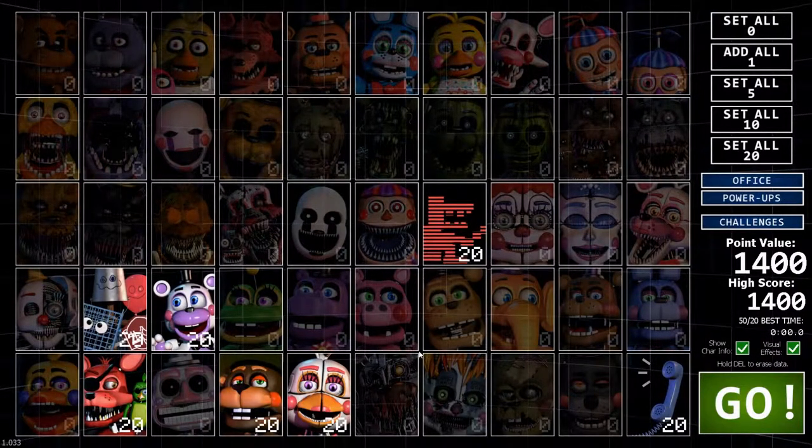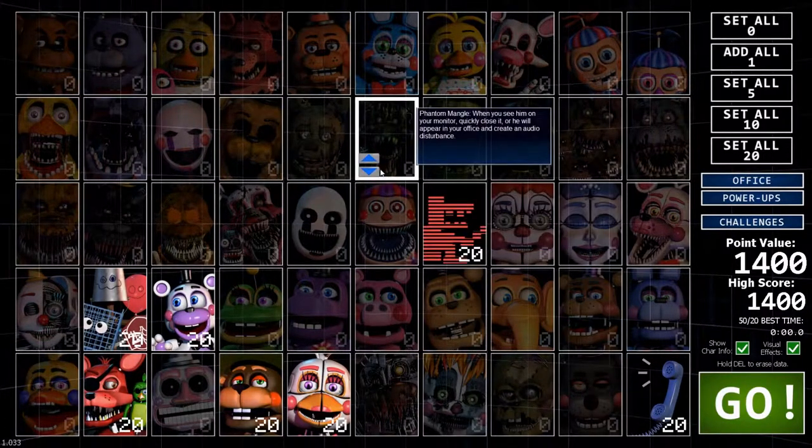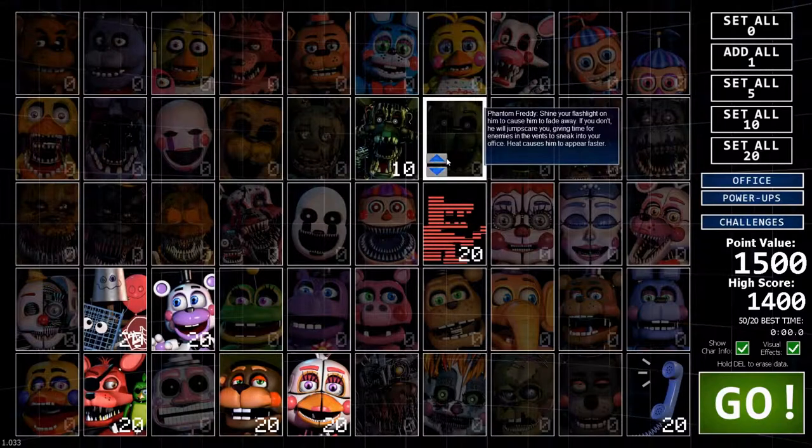I'd say add — deduct. Animatronics. Oh, the vent — the vent one's okay. I'm gonna add you. The next slot is tens. Shine your flashlight on him — but how do you shine your flashlight though? Let me use my Googling pose. Flashlight is dead. Okay, so shine your flashlight on him, cause then he'll fade away. If you don't, he will jumpscare you. How do you turn on the heater? Oh, three. Okay.